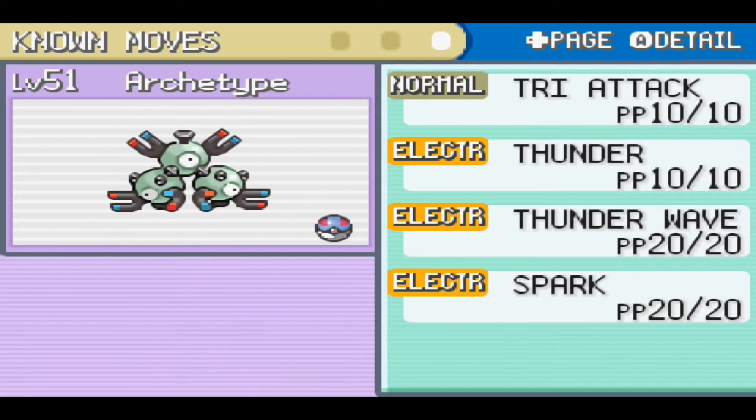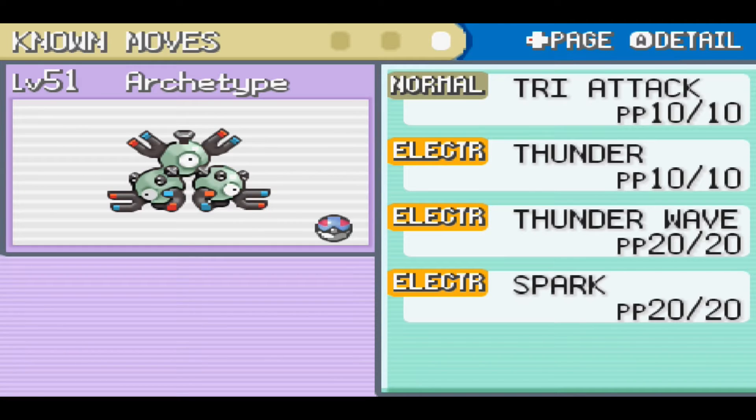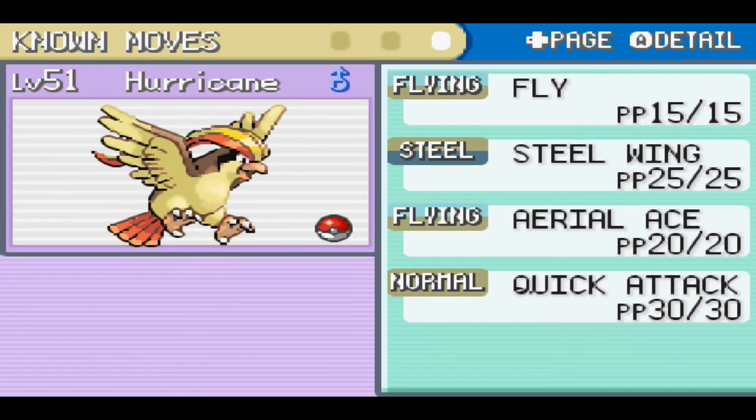Bigfoot has no new moves. Archetype learned Tri Attack, a move that can cause the opponent to be burnt, frozen, or paralyzed, which we learned around level 44. I also taught him the TM for Thunder that we got at the Celadon department store.